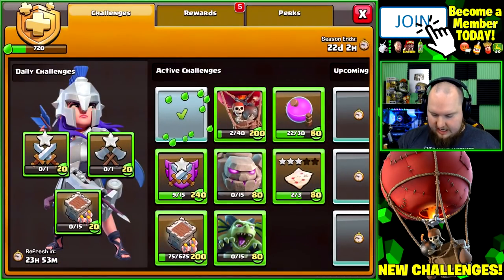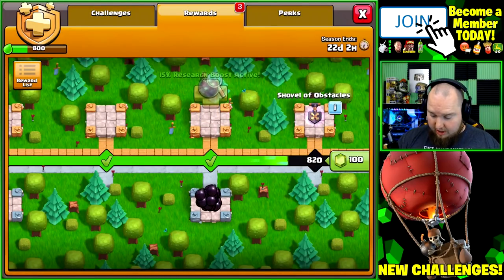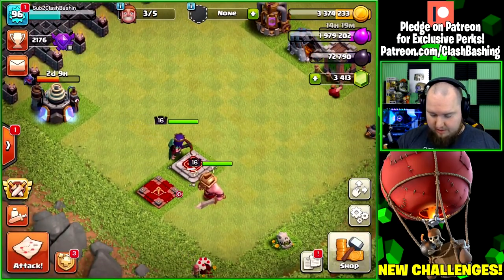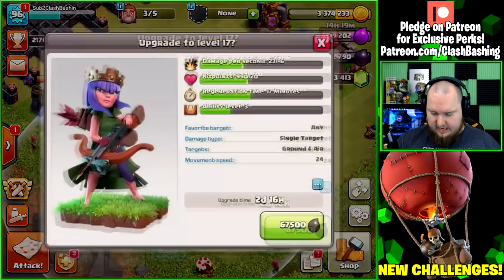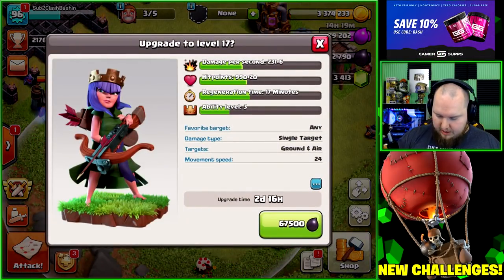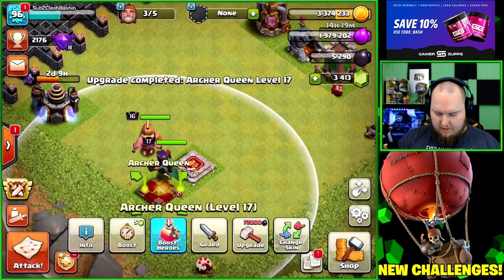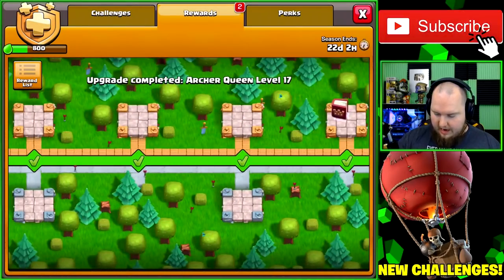It's a four-and-a-half day upgrade so that's good use for the book of building. Bats unlock at Town Hall 10 so we can move that over as well. That gets the challenge done, which means more rewards — a research boost and more dark elixir — which actually gives us enough to upgrade our queen. We'll upgrade her for 675 and use a book of heroes to finish her off, getting her up to level 17.